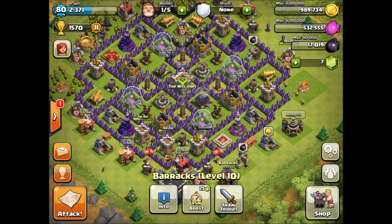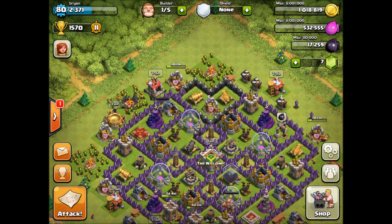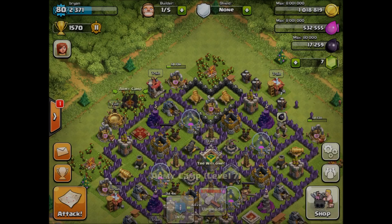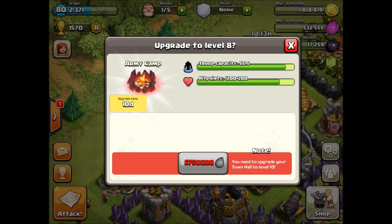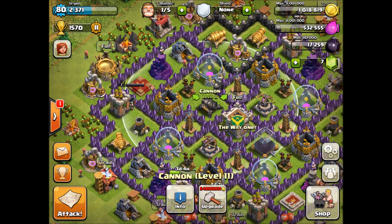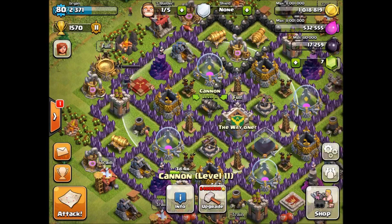Let's check out how much this army camp costs. I know I can't upgrade it yet, but it costs 6.75 million elixir — that's crazy for just plus 5 troops, but it looks so cool. I like the glowy theme of it. The cannon is going to cost 6.4 million gold for plus 11 damage.